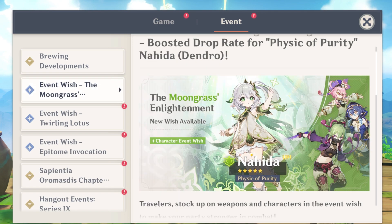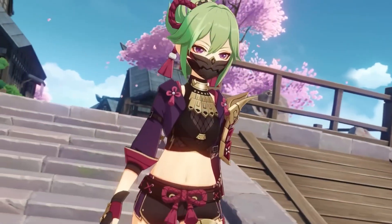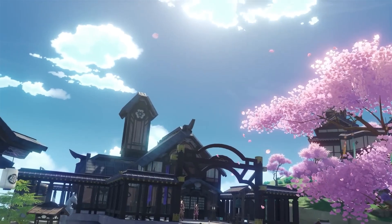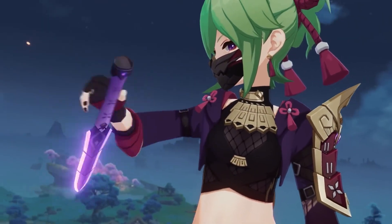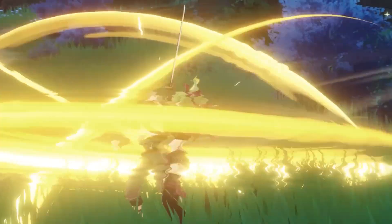The four-star characters on their banners are Kuki Shinobu, Dory, and Layla. Layla and Dory are not the best characters to have on the banner. The number one MVP unit is definitely Kuki Shinobu — having Kuki and Nahida on the same banner is amazing because you can make a really great hyperbloom team.